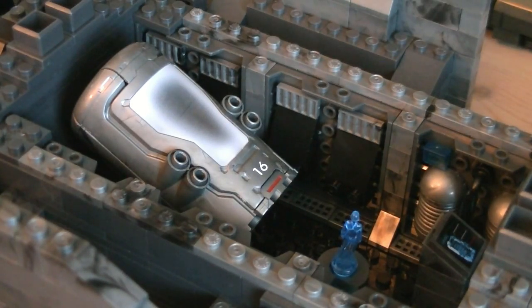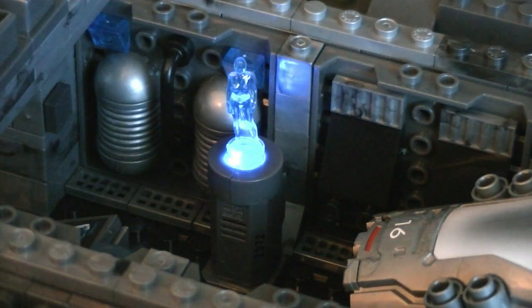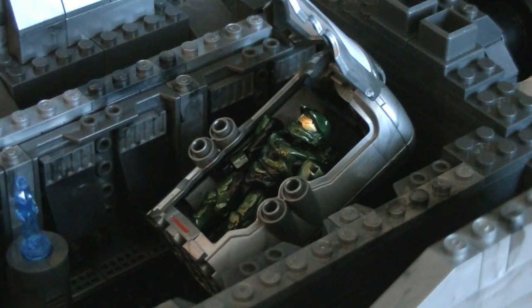All the way in the back is the cryo bay, which has a control pedestal, a miniature Cortana with a light up base, and Master Chief's number 16 cryotube, which has just enough room to display one figure inside, and it has an opening and closing hatch.